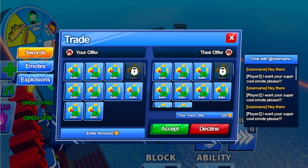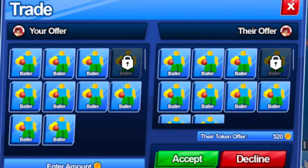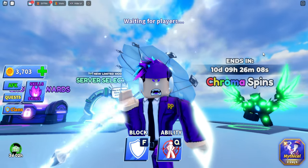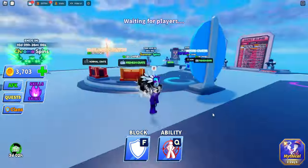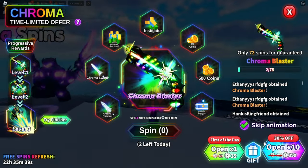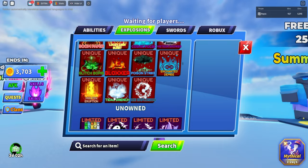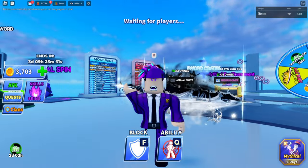This trading interface includes swords, emotes, explosions, and inside of the middle is your offer, their offer, a bunch of the baller emotes, points, and then a chest. It seems like you can trade every single sword inside of this game, or at least you can trade swords in general. You can trade emotes, which you can collect from either buying it from the merchant, buying the packs, getting it in battle pass, getting it in spins, and much like that — it's all collectibles. And the explosions, which are the kill effects right here — there are a lot of explosions you can trade, titles, or anything that you haven't gotten. These three can be added into the trade, and you can get them offered from people.